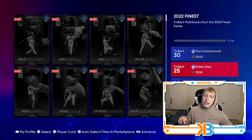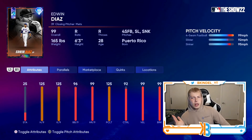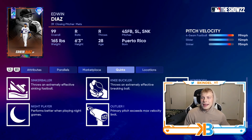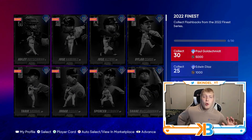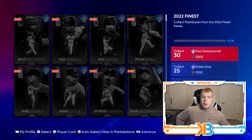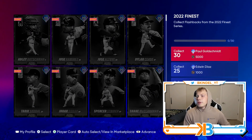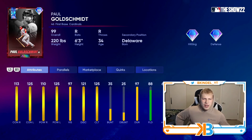They get Scherzer, they get deGrom, they get their own Finest card. Collect 25 cards for a 99 overall Edwin Diaz: maxed out hits per nine, fastball, slider, sinker, outlier on the fastball — but I don't like his pitch mix. Then if you collect all 30 cards — remember, you can only earn 18 from the program — you'll be able to earn a 99 overall Paul Goldschmidt: 113-125 contact, 110-125 power, maxing out both sides against left-handed pitching. Still a weird card to have as the all-30 reward, being a first baseman.